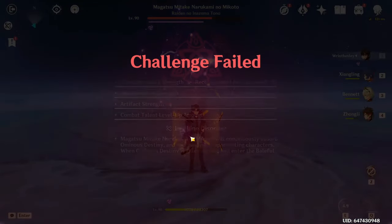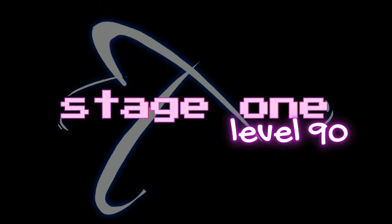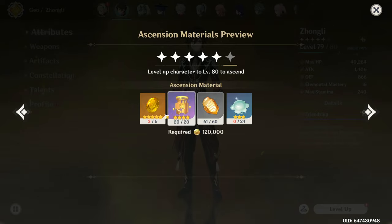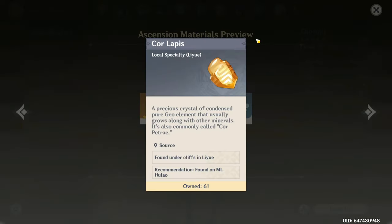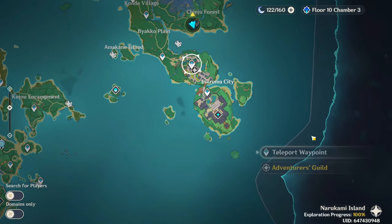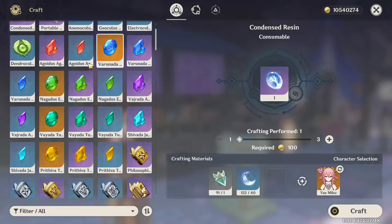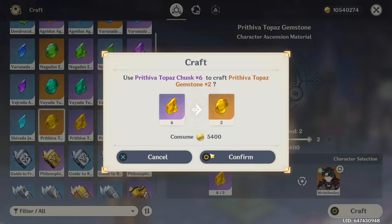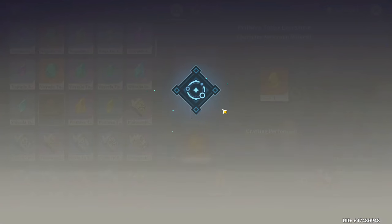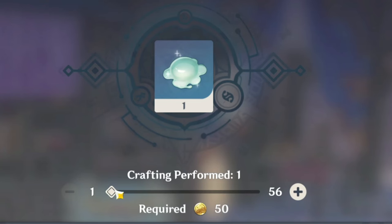Let's start with leveling Zhongli up. We need a lot of slime materials. I hope I'm gonna have enough to craft them — I did pre-farm both his core lapis drops and the pillar materials, but we need to craft some. I need 24 slime drops at least. I have enough. Okay, let's level him up and move on to the next stage.